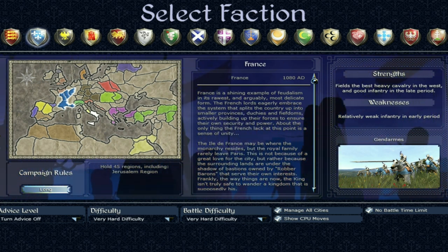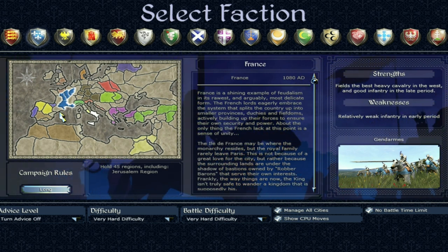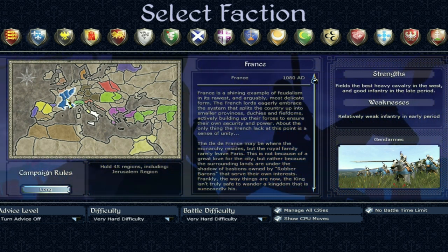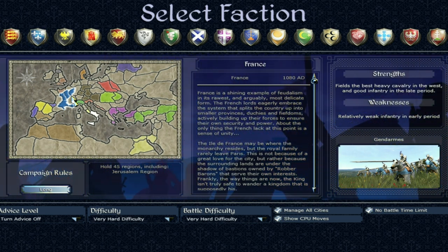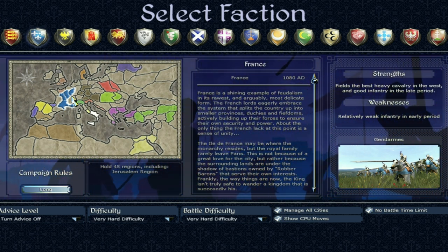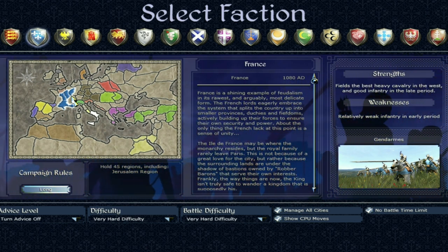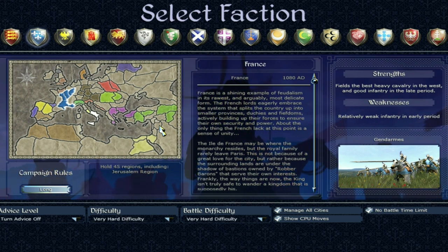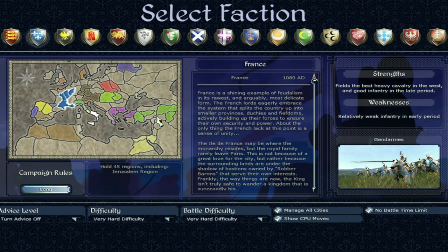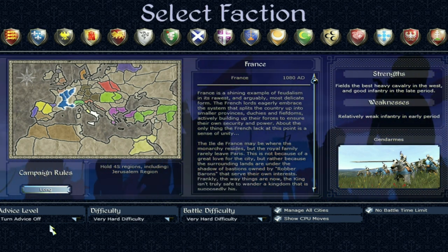France occupies the blue region, which is kind of modern day France, just isn't completely unified. Its strengths are it fields the best heavy cavalry in the west and good infantry in the late period. Weaknesses are relatively weak infantry in the early period. The campaign rules on long are to hold 45 regions including the Jerusalem region. First we'll look at the different units involved in the French campaign, and then we'll talk some campaign strategy.